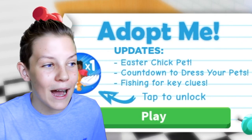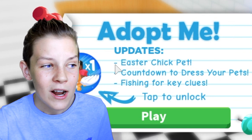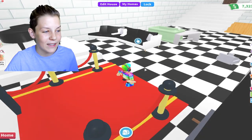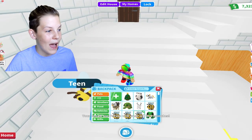Here we have Adopt Me updates and at the top we have the Easter chick pet. This is so cool. The other two are just the normal ones that we've had previously. Let's press play, go as a baby and just wait for it to load. I can't believe the Easter update is already here. Let's close that and I'll grab my flybee.